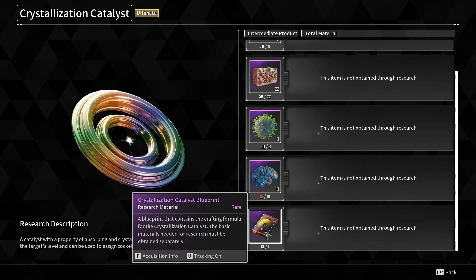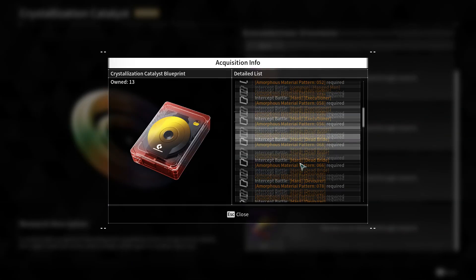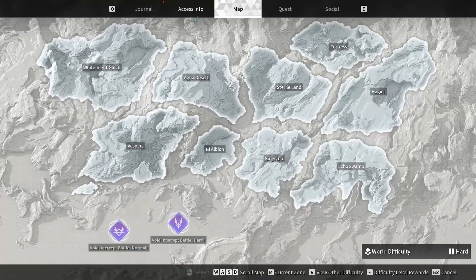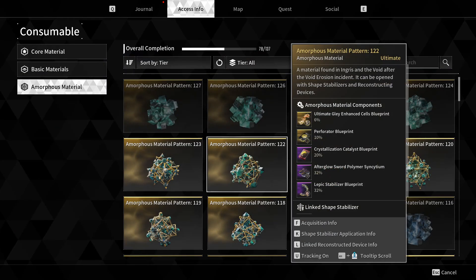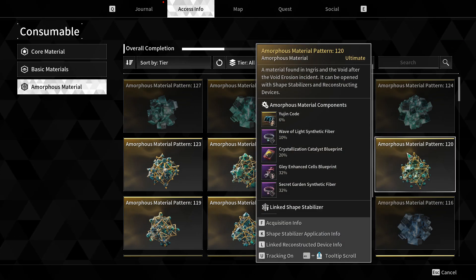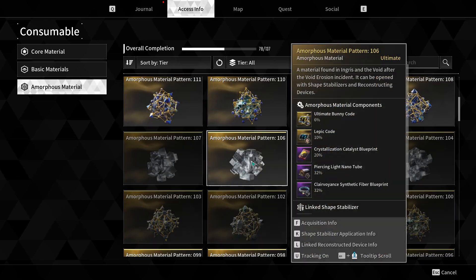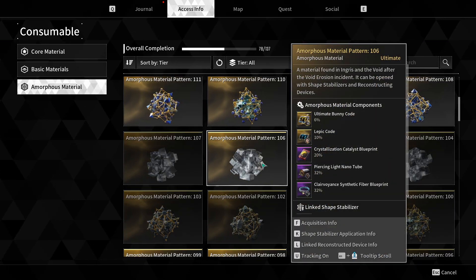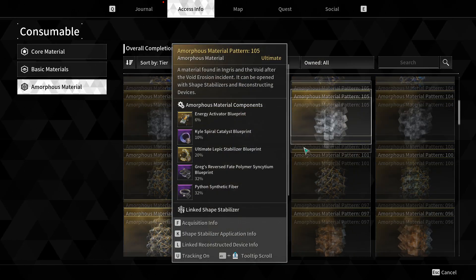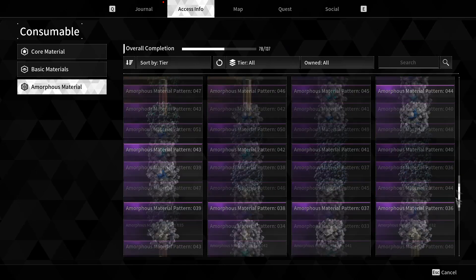The first thing I'll cover is going to be the blueprints themselves. They can be acquired from many different areas — primarily any amorphous materials. Typically they are even-numbered amorphous materials. You can see here 122 has a 20% chance to drop a blueprint, and 120 also does. I believe this is thematic for all of the hard mode amorphous materials that can drop, including the ones from dungeons and the one from strategic outposts. It's slightly different for normal mode — they're a bit more mixed up.